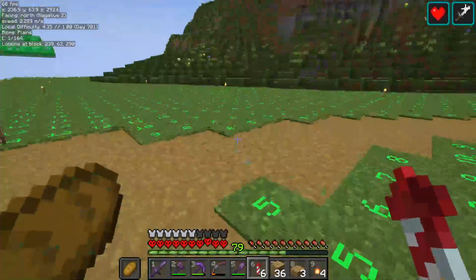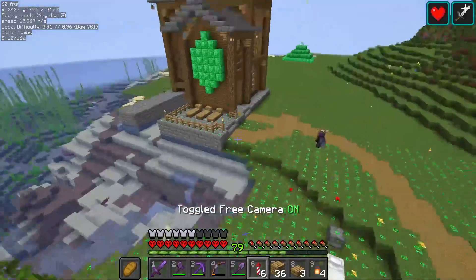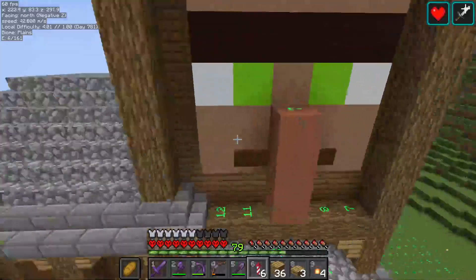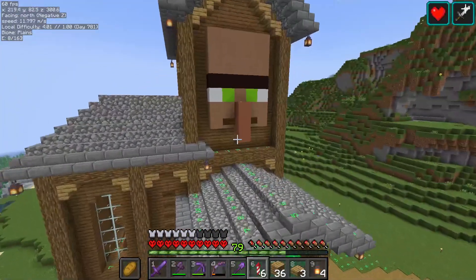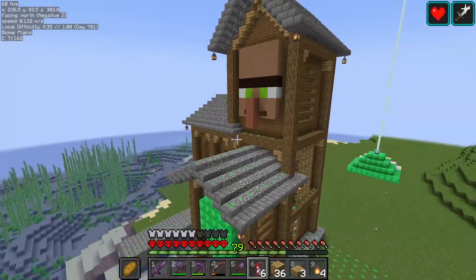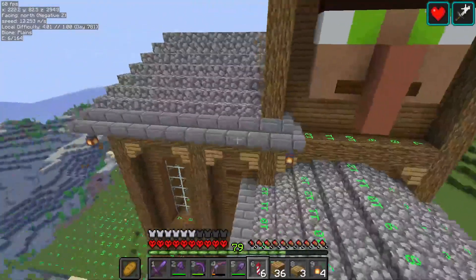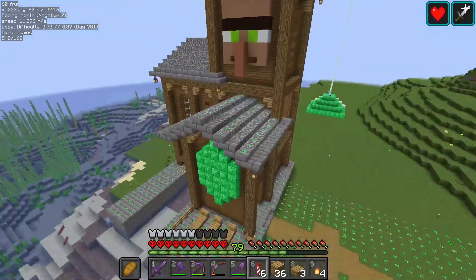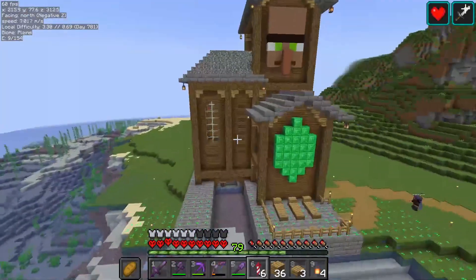Okay guys, we finished the villager breeder building and I think it looks nice. The villager head that I put here I'm iffy on — it was really hard to do in such a small scale. Also I had to fly all the way out just to get terra cotta for it, so it better be worth it. But I think the building came out nice.